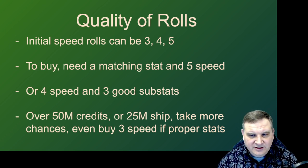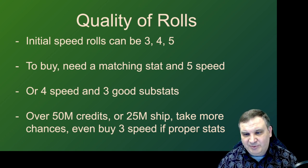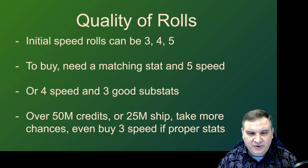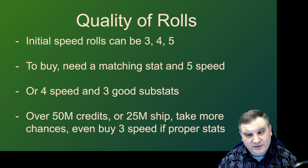Looking at speed substats, initial rolls can be 3, 4, or 5. I don't like to buy mods out of the shop unless they're 5 speed. Now if they're 4 speed and they have 4 really good substats for that particular kind of mod — say it's a potency cross with a potency main stat and some other good stats — then sure, 4 speed. Or if I have lots of money in the bank, maybe even 3 speed. Because you just don't find a whole lot of mods where you have a potency mod set with a potency main stat and other good stats coming along. When you find mods like that, even if the slices don't hit speed, it's hard for a mod like that to work out badly.